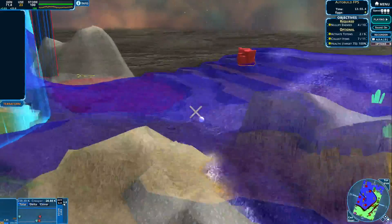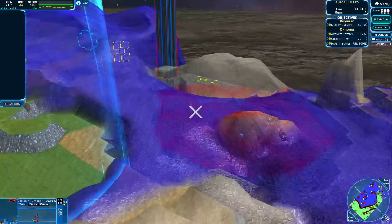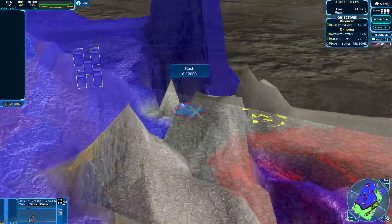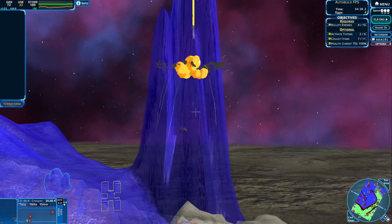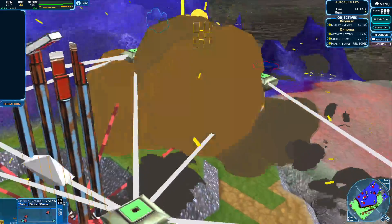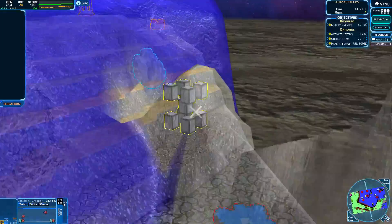There doesn't seem to be any breather over here, so that's nice. We can focus on that one for now. Here comes the stash — let's use our mortar to get that one down. Let's get that item for ourselves. Let's clear this one up and focus on that item.